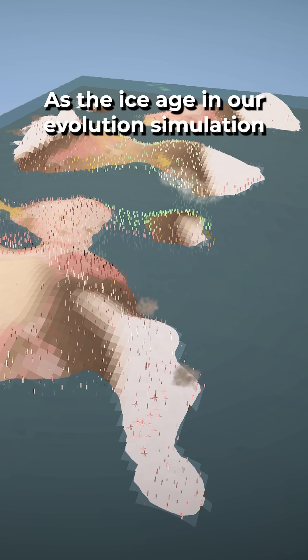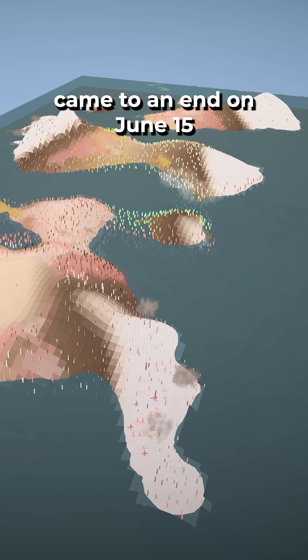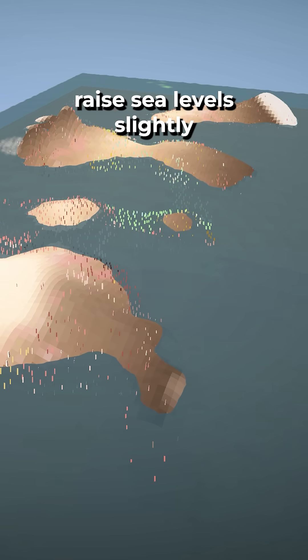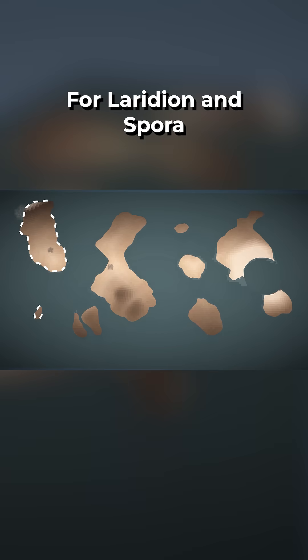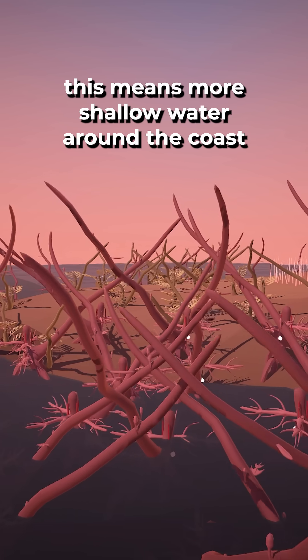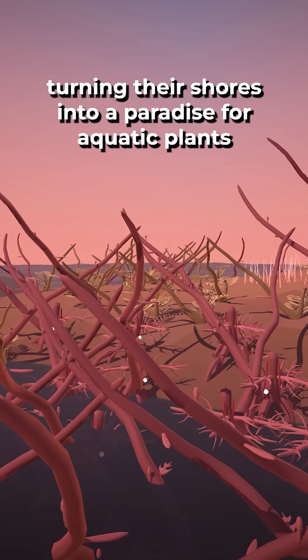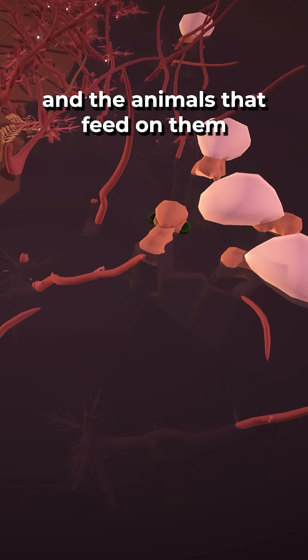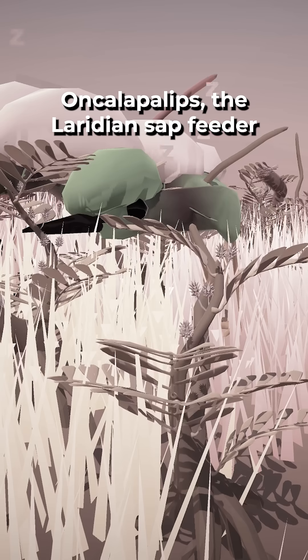As the ice age in our evolution simulation came to an end on June 15th, the community voted to have the meltwater raise sea levels slightly. For Laridion and Spora, this means more shallow water around the coast, turning their shores into a paradise for aquatic plants and the animals that feed on them.